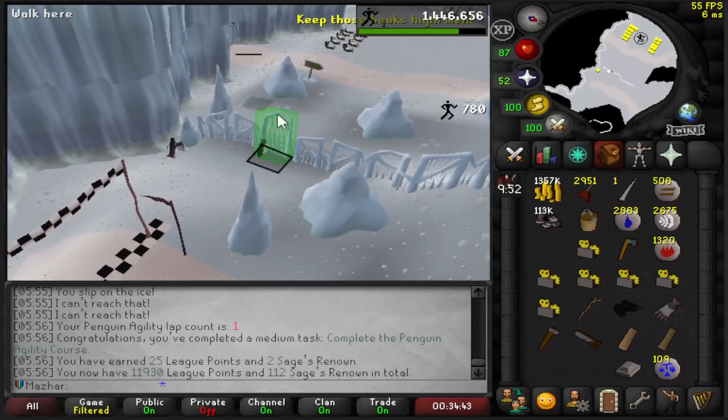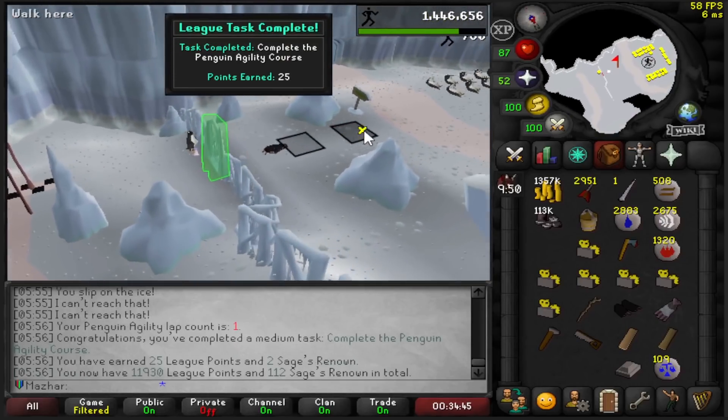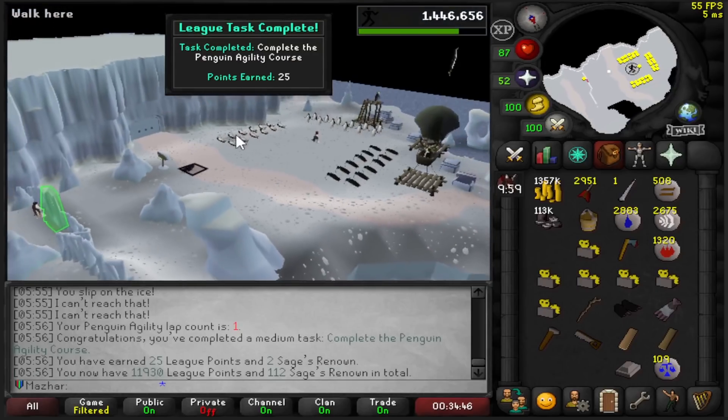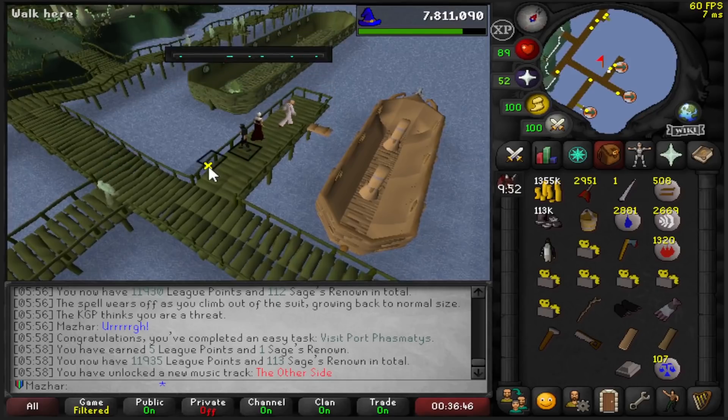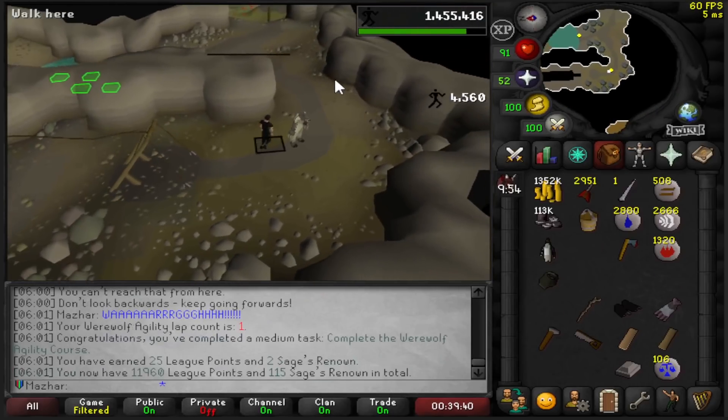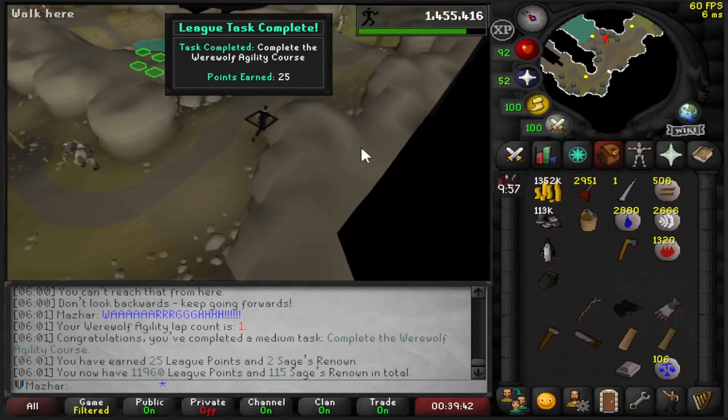This should finish the agility course and I should get 25 points for completing the task. This is one of the quests I got unlocked when I unlocked every quest. Visit Port Phasmatys: 5 points. There should be a lap of the Werewolf agility course — 25 easy points.